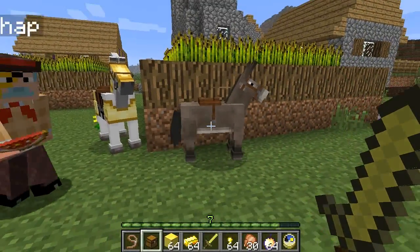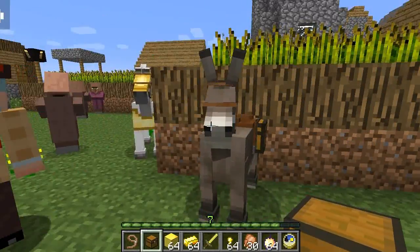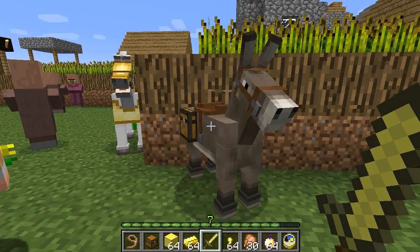Observe, as you can see, we are going to place a jolly chest on this mule here. I guess he likes it. What's his name? Dobbin 2. Dobbin 2 — observe. Shift and right click the mule, with the chest on his back, like so.